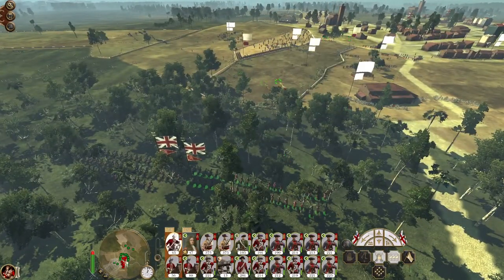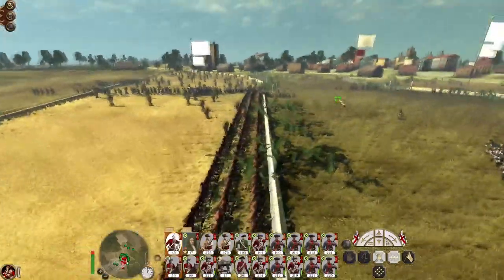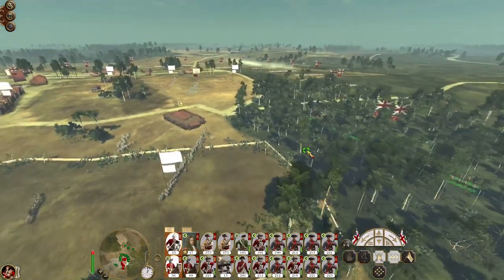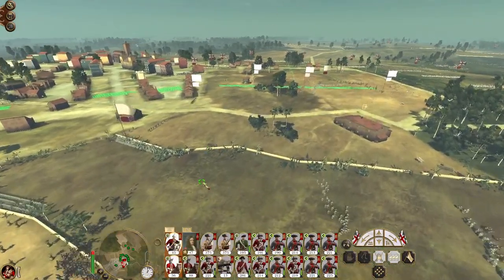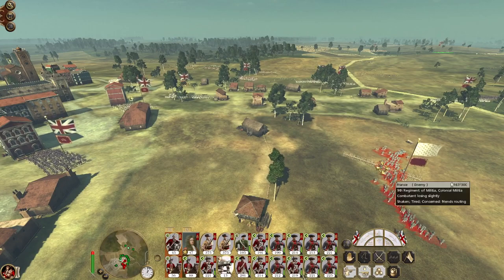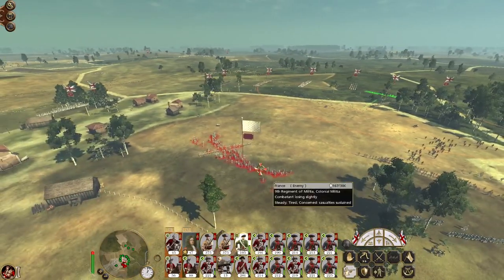I could send my cavalry to charge down some of these guys but I'm not worried. It's the dug-in infantry that's a concern — my cavalry is weak and those guys are tired. The name of the game right now is to continue to attack. Let's focus the guns on them because they're in a bit of an awkward position. Let's run our rangers up to take some pot shots.